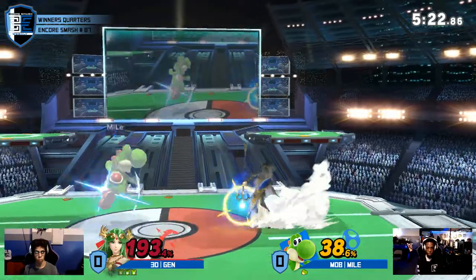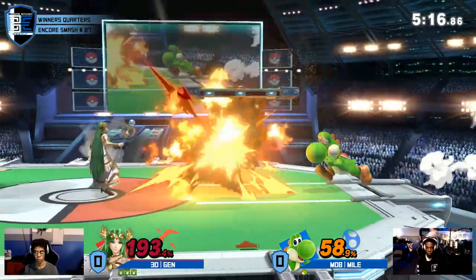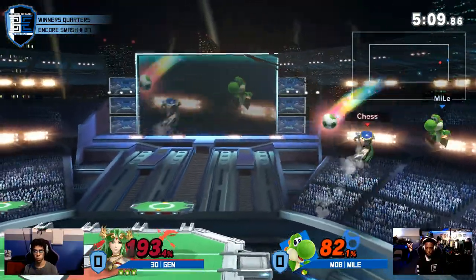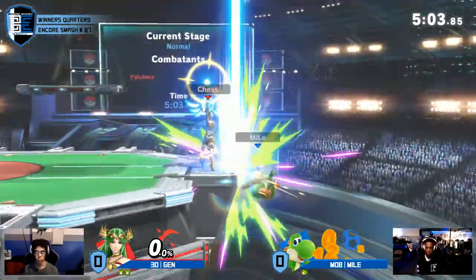Great falling — great falling. Jens is all over, Mile covering every single option. This pressure is really amazing. Mile's trying to find a way, but Jens is just not letting him. Just the way he's exploiting his options — he finally gets that up air for the stock, but that really feels like it was just too late.